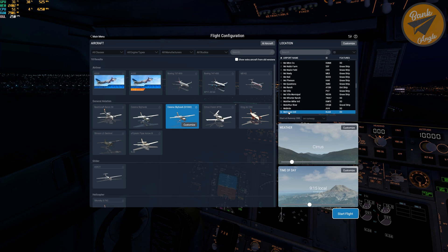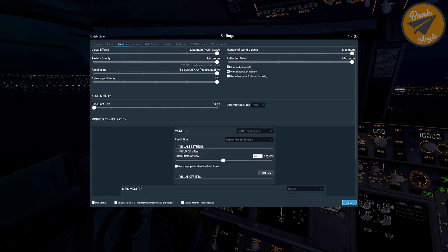So I made a test by flying a Cessna over Las Vegas. The video settings are all maxed out. I am playing at a resolution of 2560 by 1440 pixels. The video driver is version 456.71.